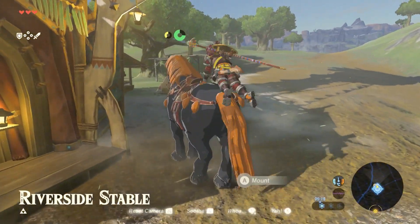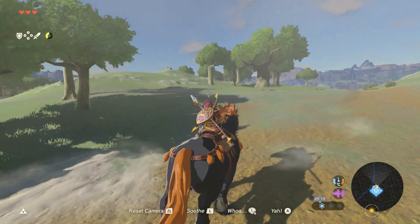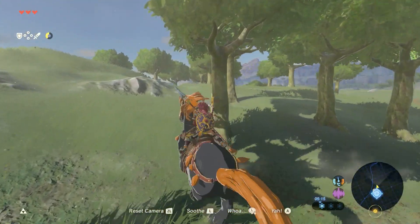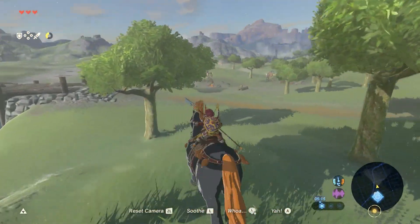Usually, riding a horse is pretty limiting. You can't carry objects, you can't use champion abilities, and you can't activate various signs or NPCs. However, there is a way to do these things on horseback — by utilising a glitch to stand on a horse instead of riding it normally.